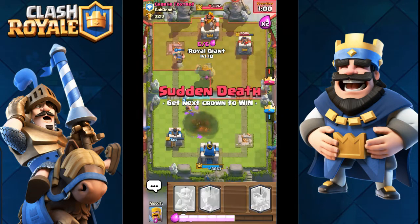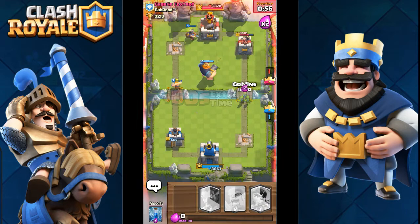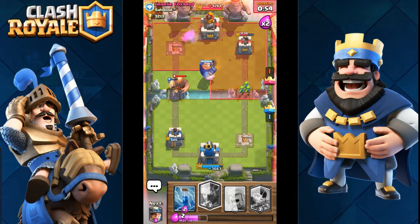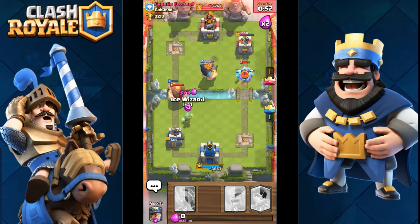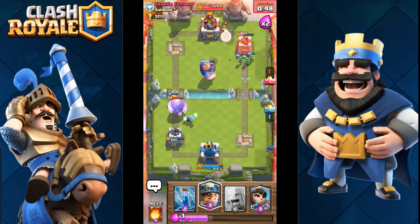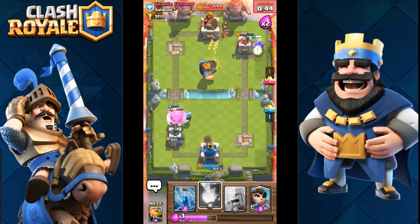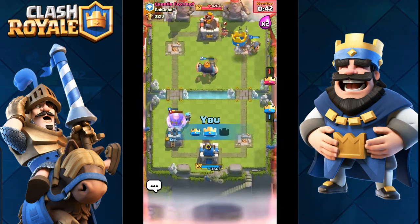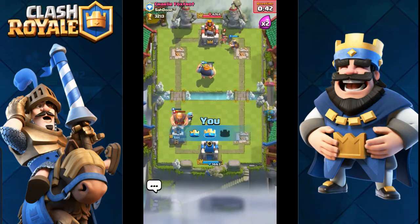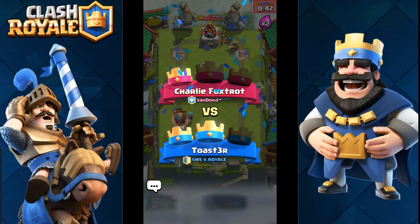Or fireball these guys. At least I hit him this time. I'm pretty sure he's slow on elixir right now, so will I be able to get the tower? I have to slow down the giant over here. Miner over here. And I think it's a win. Not even close.